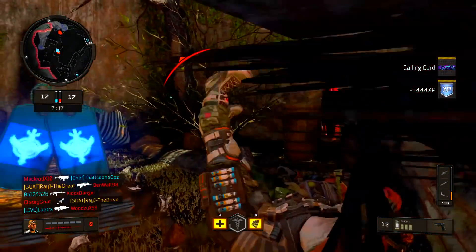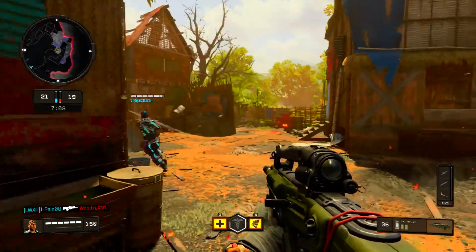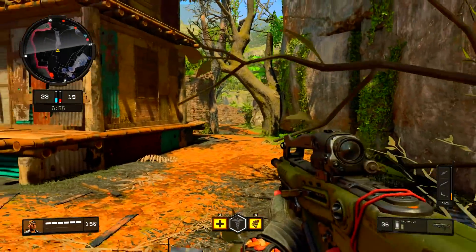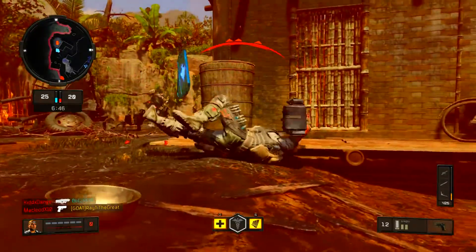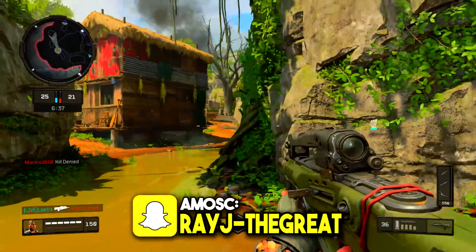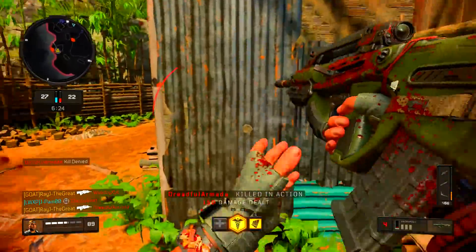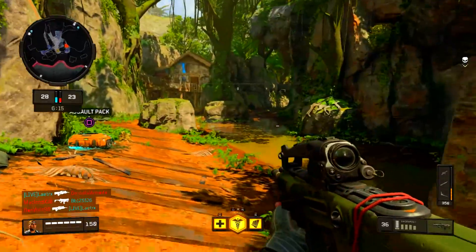Tip four: ADS around corners — aiming down sights around corners. This is not an advanced movement Call of Duty like Advanced Warfare or Black Ops 3 — this is straight boots on the ground. This Call of Duty is pretty fast-paced; you can be running around a corner and get shot instantly, so always aim down sights when going around a corner so you can catch your opponent off guard. It's way better to catch somebody off guard than to just be running without knowing what's going on. Always have your iron sights ready to fire so you win that gunfight.